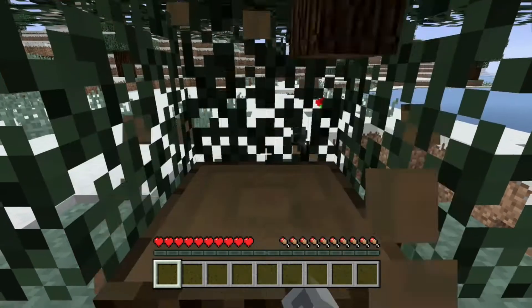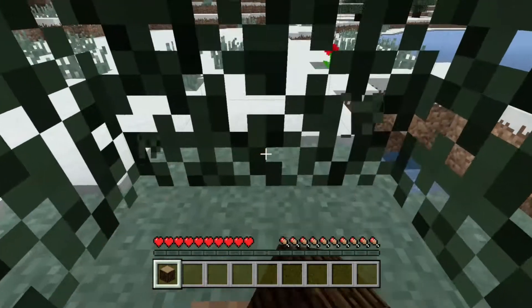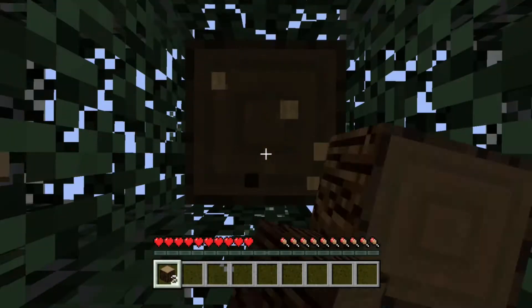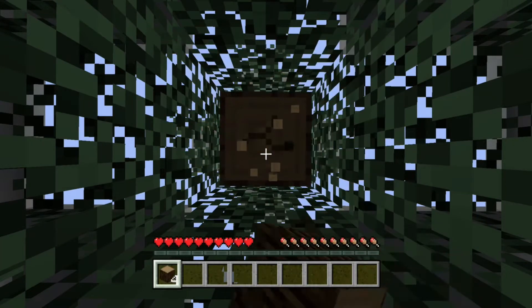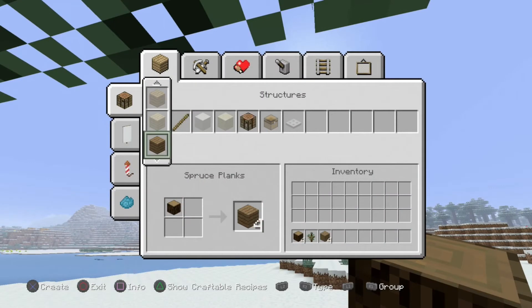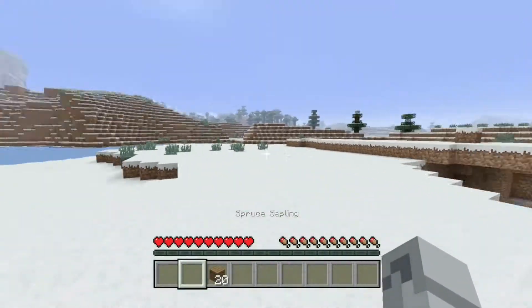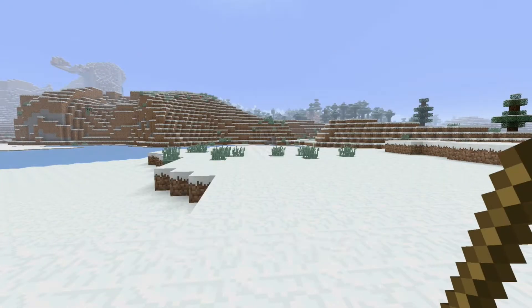We'll take some wood and make a crafting table. In this video I plan to make a starter house and get some basic raw materials like stone and wood. We won't get into mining in this episode, but in the next episode that would be a viable option.